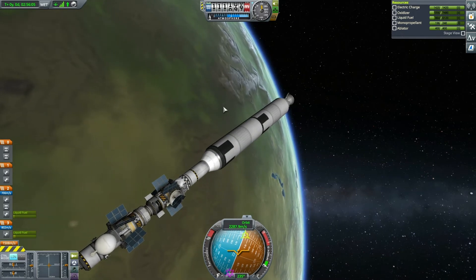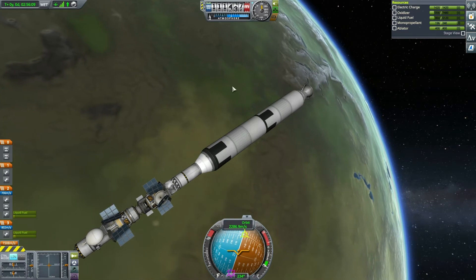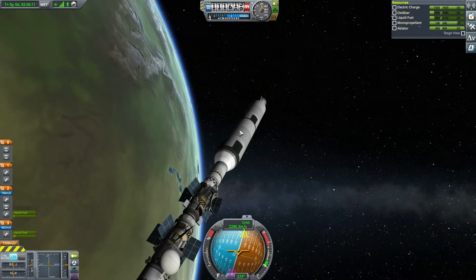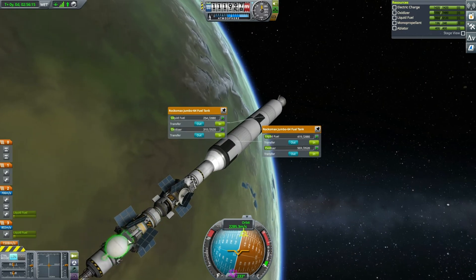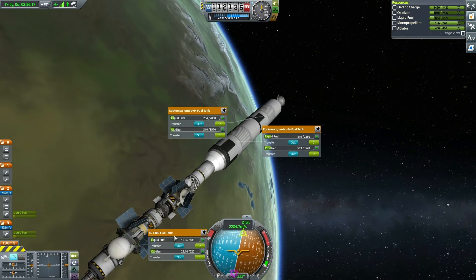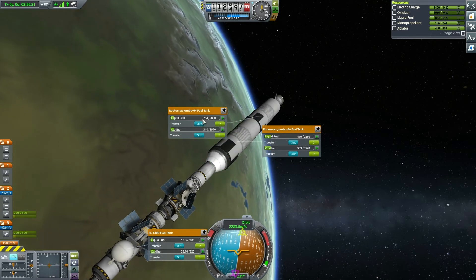The reason you have the in or out option is because sometimes you have multiple tanks around your vessel and you want to right-click on all of them. So let's say we want to evenly spread the fuel into two tanks.